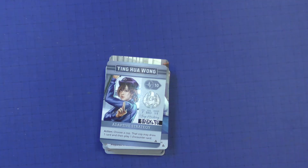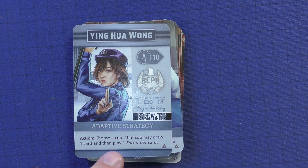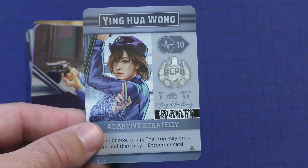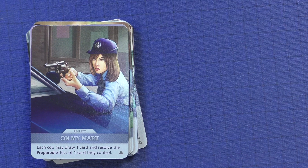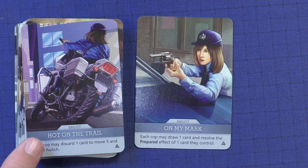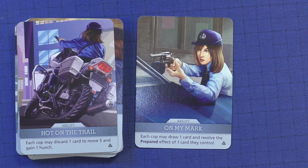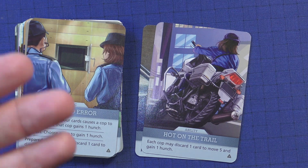Next, we're going to take our hero, Young Hu Wong — hopefully I pronounced that correctly. She has 10 stress, which is fairly average. Her action has a cop draw a card and play an encounter card, but her action itself does not do any encounters, which makes her a support character from the start. She's very good if you have a lot of players, because she can help people — especially if somebody has a very powerful encounter card. Her cards do have a lot of discard effects, which can limit what you have in your hand and what you can do with future turns, limiting your decision-making and your fun.